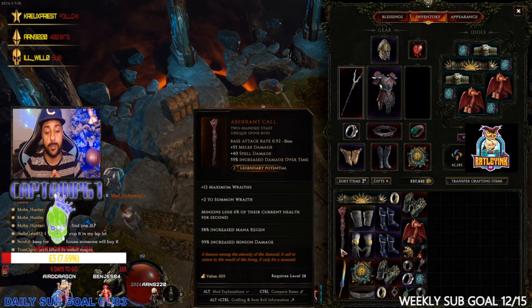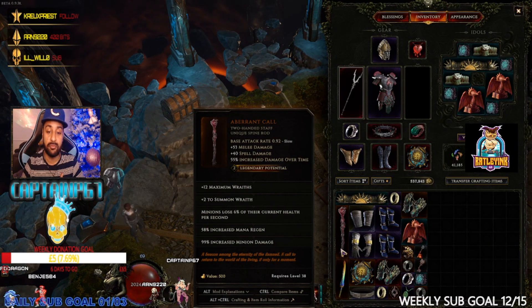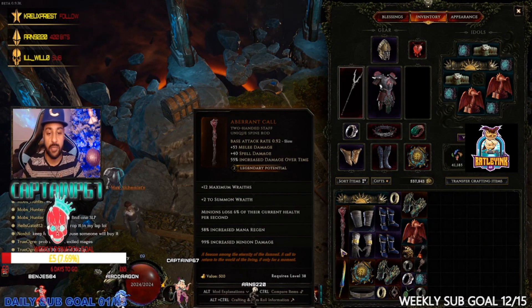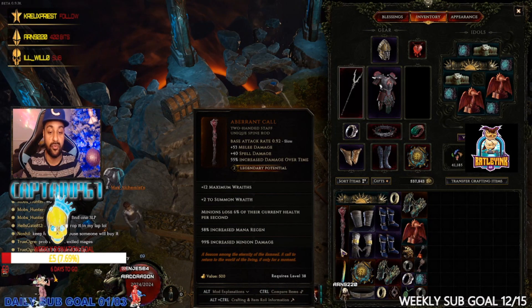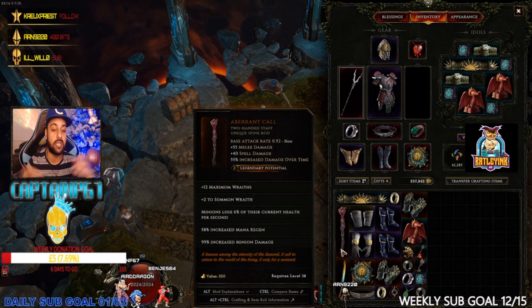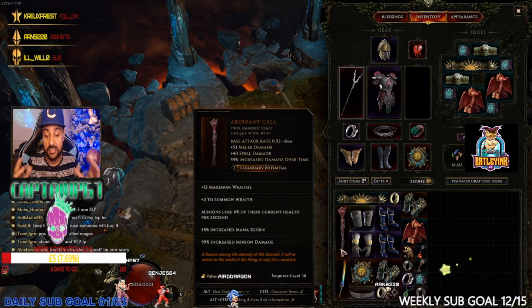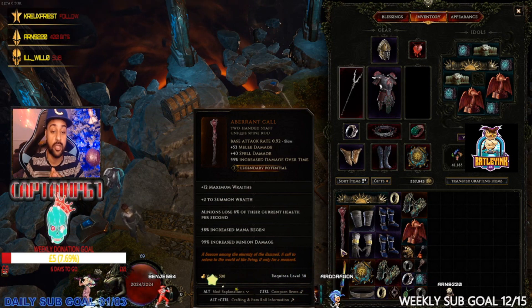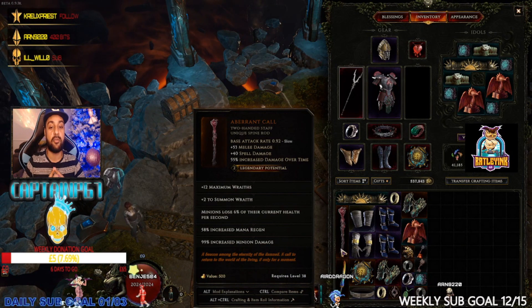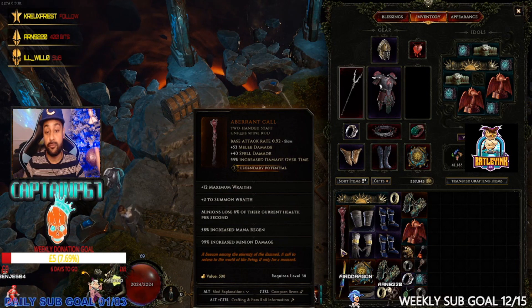On top of all of that, you get 99% increased minion damage. So as far as uniques go: melee damage is pretty good at 53, spell damage is amazing, increased damage over time is amazing, plus 12 maximum wraiths, plus two to summon wraith, mana regen is a ton at 58%, and 99% increased minion damage. I would definitely recommend getting this unique and trying it out — it's hella strong. With a legendary potential of three or four, you could add up to four more crazy stats on top of all that.